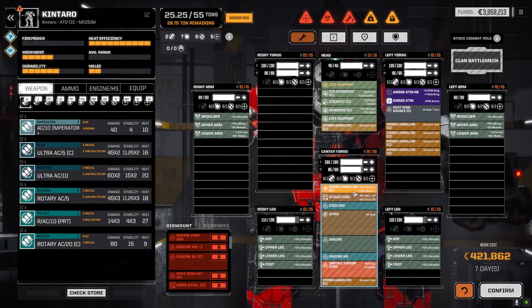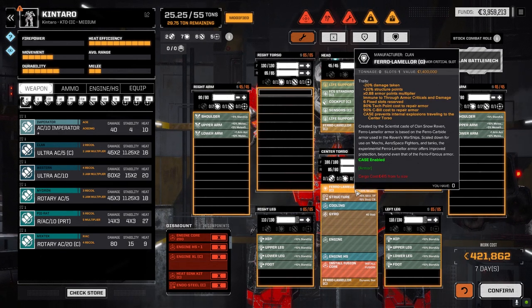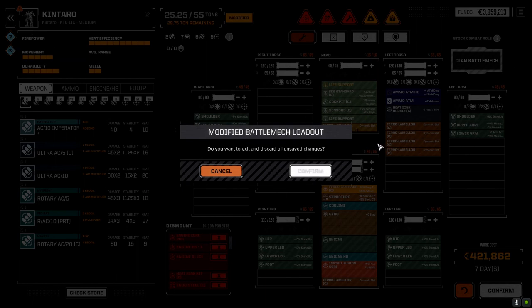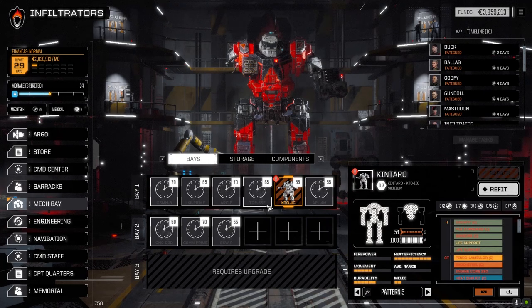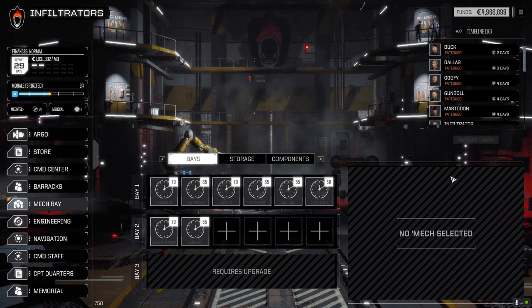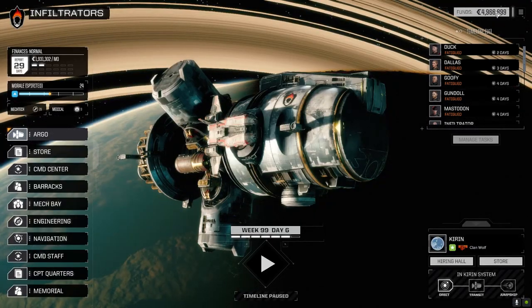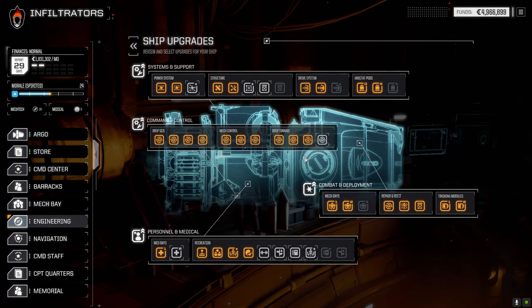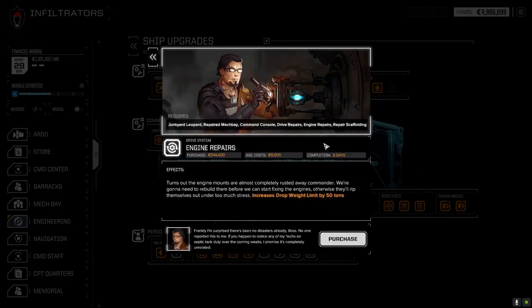Let's see what's left on the Kentaro. Hopefully some ATMs — I want the ammo more than anything. We've got some HE ammo and regular ammo. No CT left unfortunately, but there's a double heat sink and some ammo. Also a Feral Amelar — minus 20% damage taken, beautiful. Let's scrap this sucker: one million C-bills. With this extra ammo, making the Grand Summoner ATM build will be a lot easier. Also, let's check engineering real quick — I want to get the last bit of drop tonnage. It's cheap, so I'll go ahead and do it.